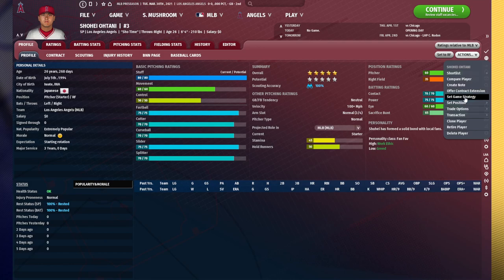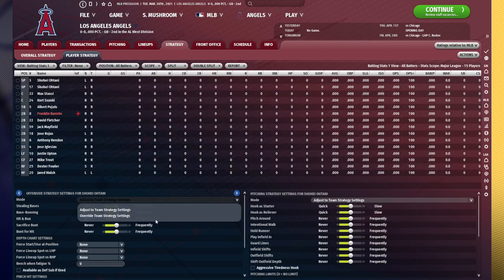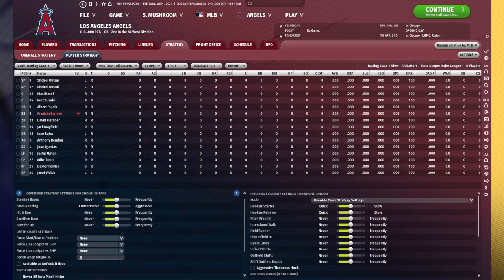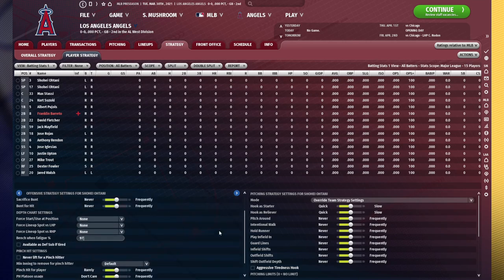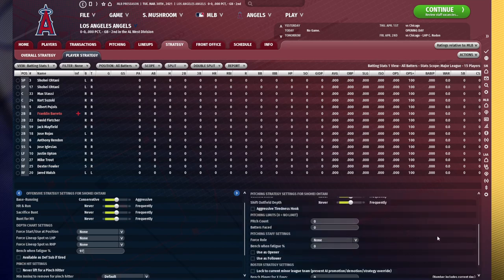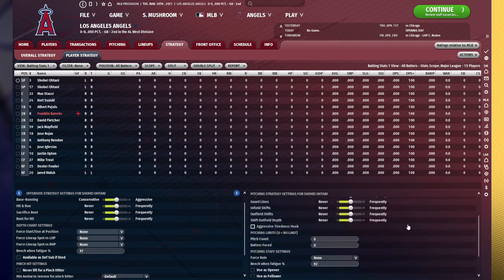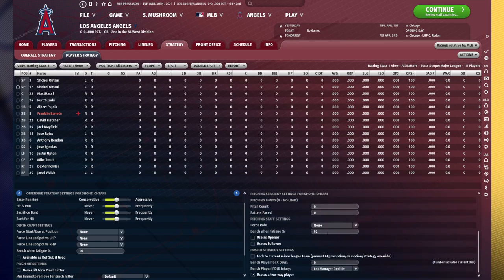What we're going to do is go to Set Game Strategy, Override Team Strategy. You're going to want to set the strategy sliders individually. Set bench one fatigue percentage as a hitter to 97% — you do not want Shohei Otani playing if he's tired. I recommend doing this with all of your players to help limit injury risk and keep players at their most effective. Now go down to the pitching side and set bench one fatigue percentage to 92%. It's a little bit lower because this can fluctuate, and you definitely don't want your other pitchers pitching at much lower percentages.